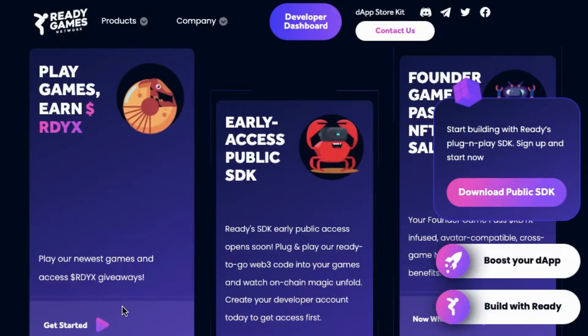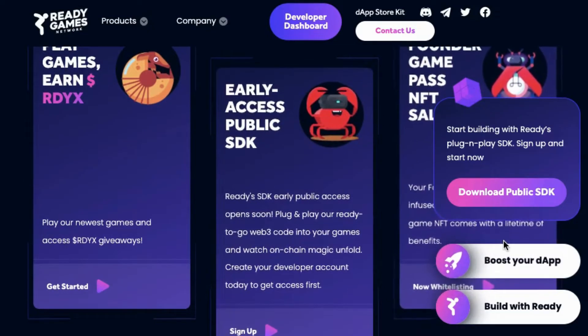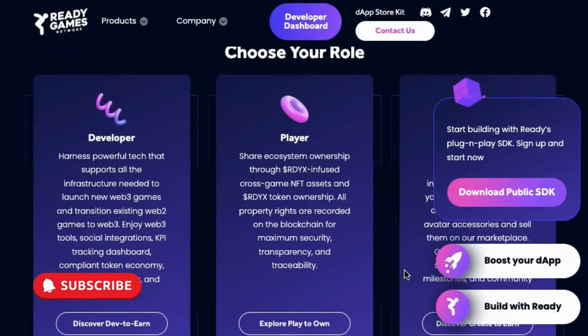After each test, you have to submit a report. Following a review of your report by Ready Games, if everything is in order, you will be paid. You will need to create a Ready Games wallet to receive the points called Aura you will earn for testing games.